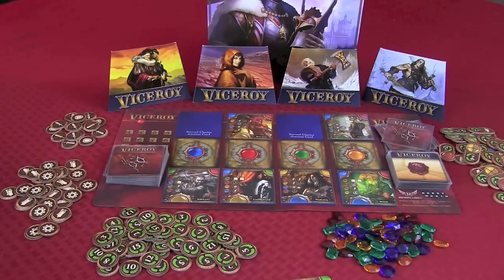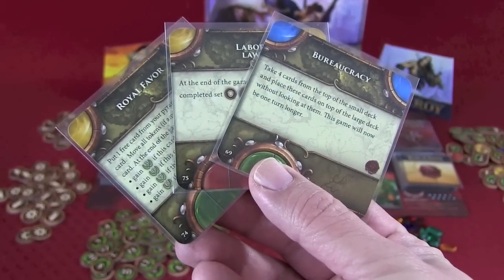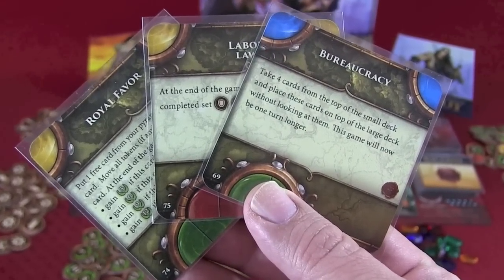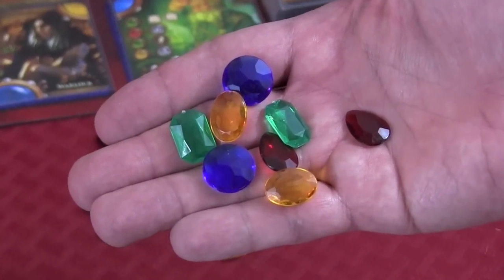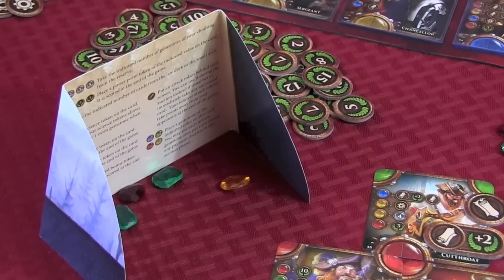Each player also receives three law cards. Depending on the law card, its effect can be one-shot, continuous, or triggered at the end of the game. Also, law cards have no cost when played in your pyramid. Each player is given two of each color of gem, then randomly discards two back to the supply. All the gems are placed behind the player's screen and kept secret throughout the game.